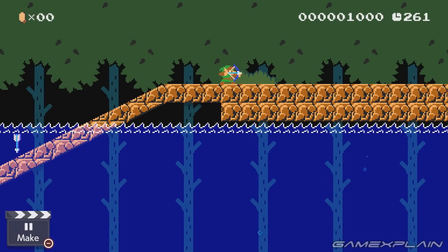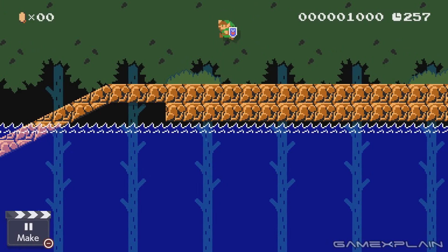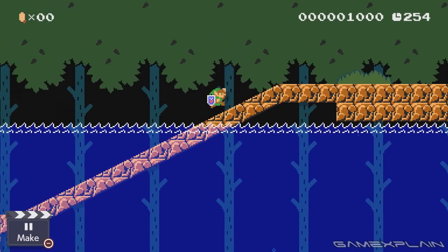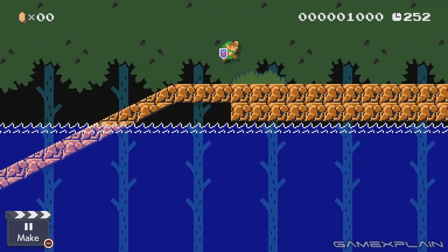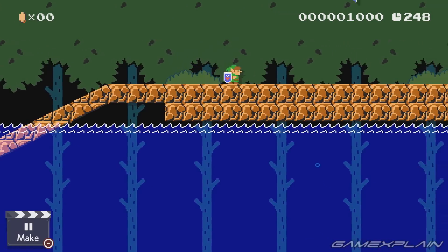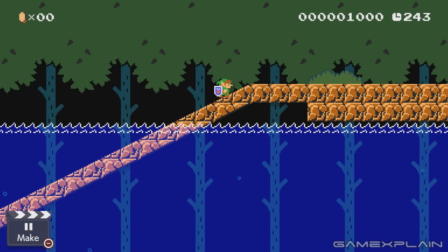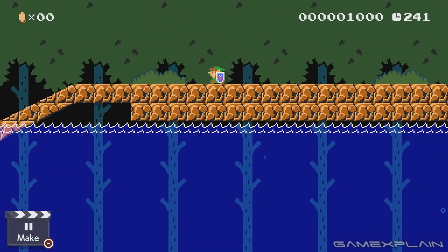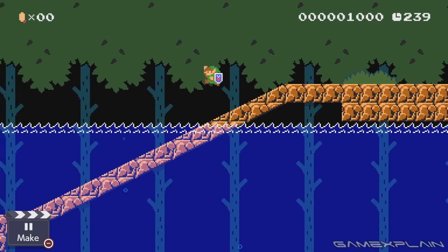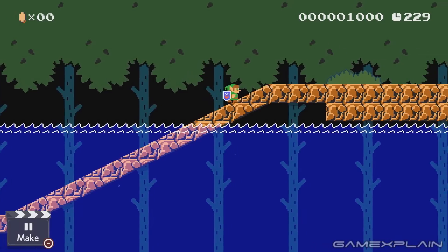L also works — all the shoulder buttons work. There's your downstab. Let's see if we can show off Link swimming. Honestly, it kind of reminds me of Link's Awakening, and that's pretty cool. There's Link swimming.